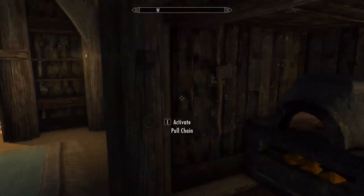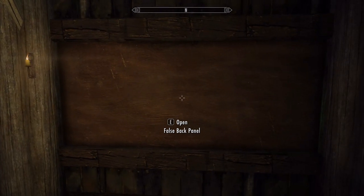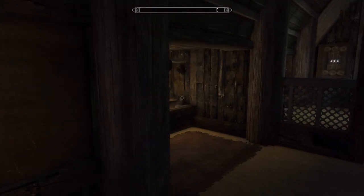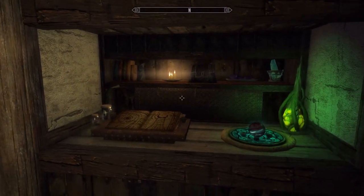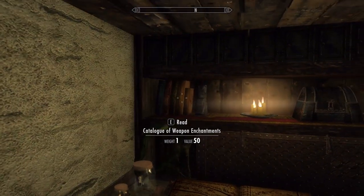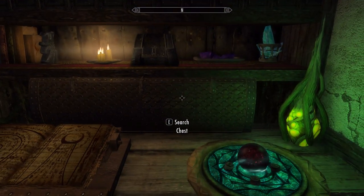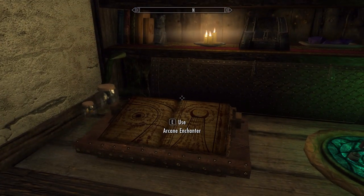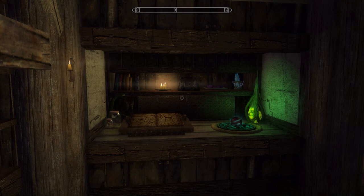Right here is that enchanting area, and I love it because it has this false back panel. If you go to activate it, nothing occurs — because it's actually opened by this pull chain, and boom, you've got yourself a hidden sorcerer's alcove. I love that. It has some more books in here for you to use, a few scattered ingredients, a nice strong box, and a chest.